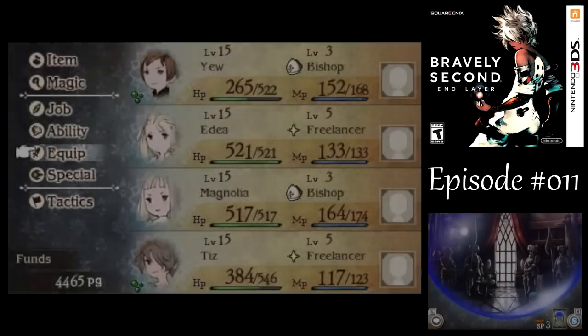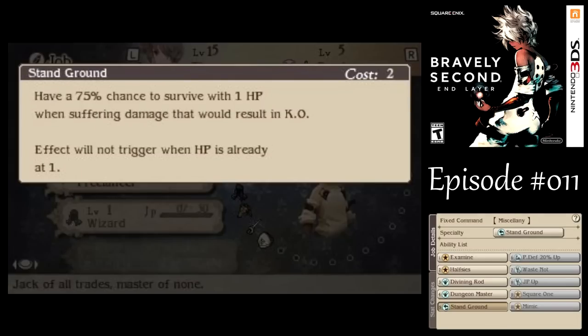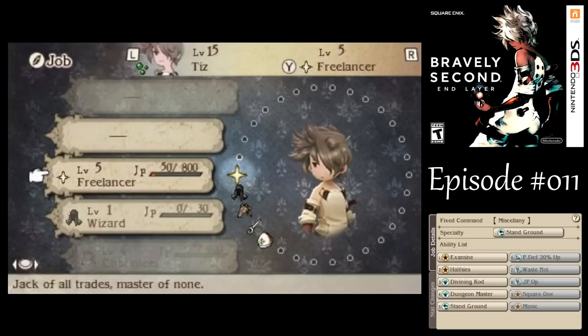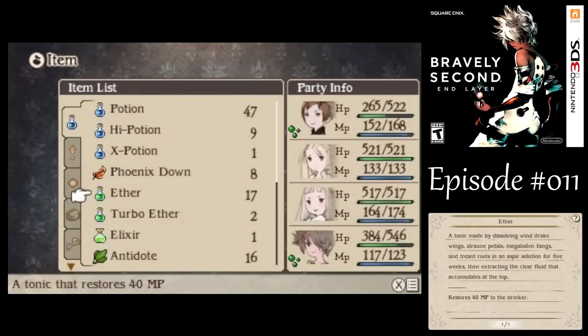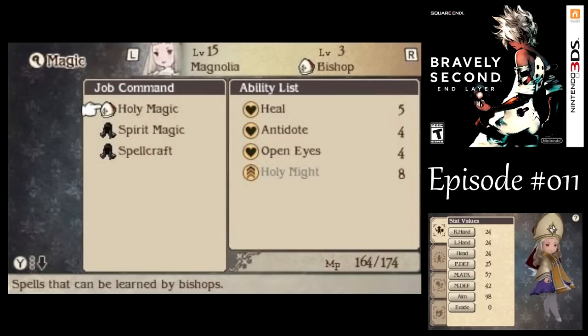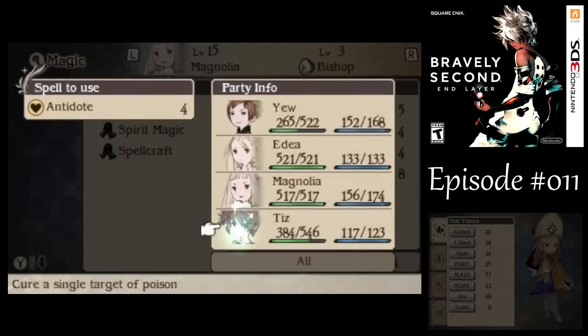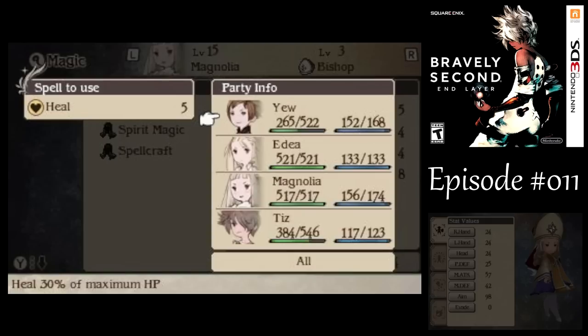We got Stand Ground for Tiz — that's a passive ability for freelancers that prevents you from dying, just like in the demo. I think it costs more in the demo. We also got Poison, but we've got our holy magic to take care of that. Normally I'd like my freelancers to do the healing since they have nothing better to do with their MP, but it's going to be a while before we go into the next dungeon and I'll have plenty of opportunities to rest up. We'll just have the bishops take care of healing.